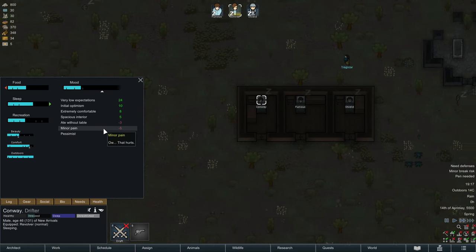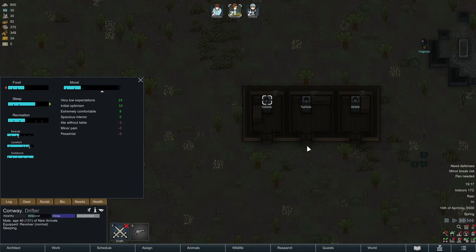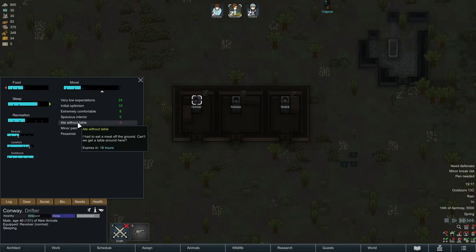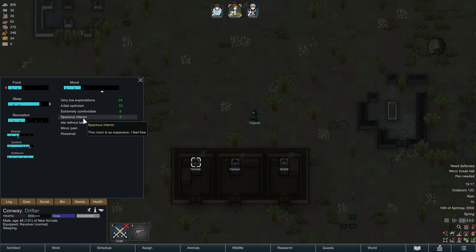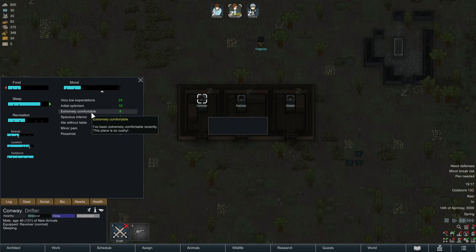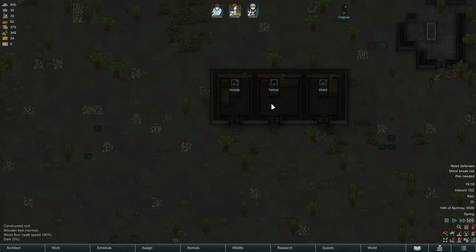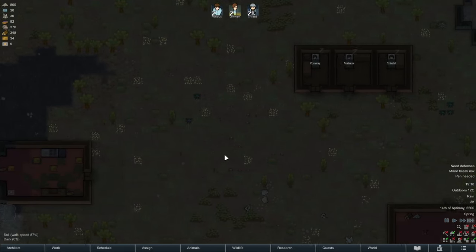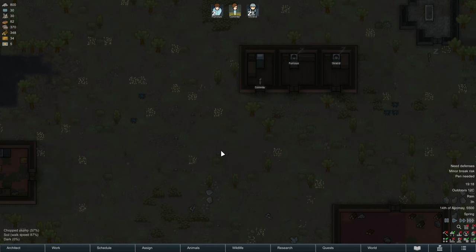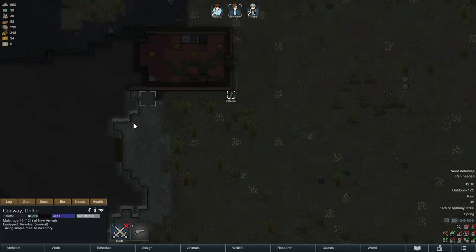His bedroom being awful is now going away — this is one of the reasons why we are preparing these rooms. He's also unhappy because he ate without a table, so that's something we have to work against as well. Except now he's happy about the room he has and is sleeping extremely comfortably. We can already see pretty decently how much impact a couple of cozy rooms can have. Fast-forwarding the night, Conway's mood is going back into positive — just like I wanted to see.